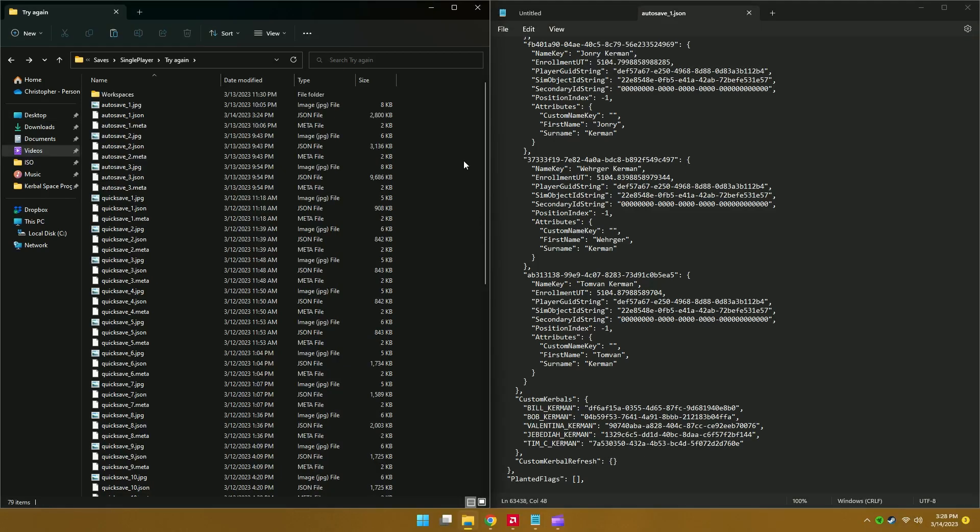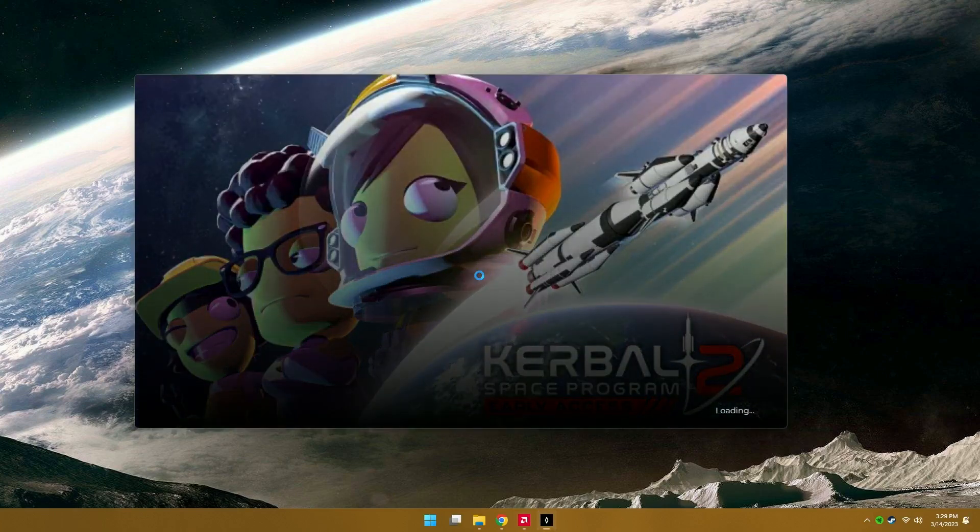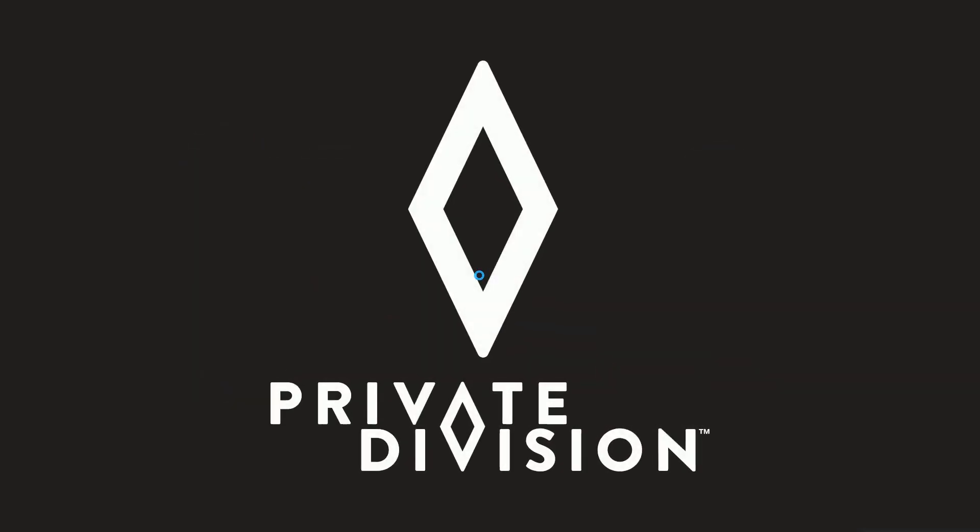Now we're good to save, and once we've saved, refresh your folder and you'll see it is much smaller. Our save file is a lot smaller. Of course, I probably should have said earlier — you're going to want to make a backup of your save file before you do any sort of fiddling with it.